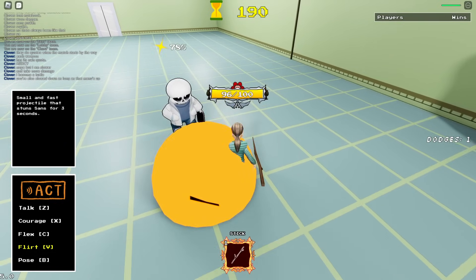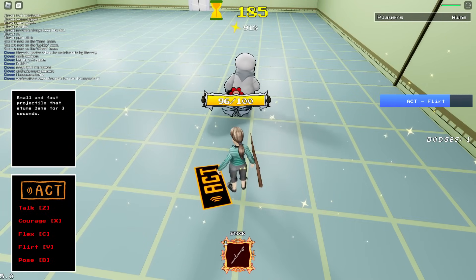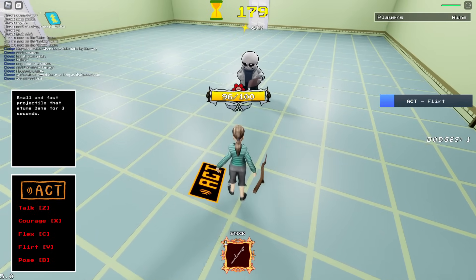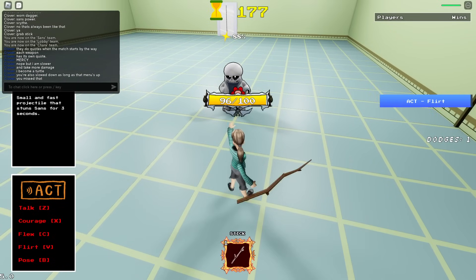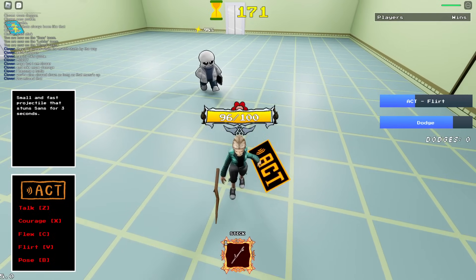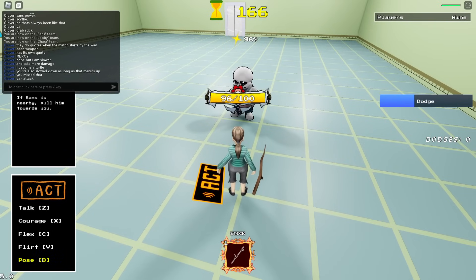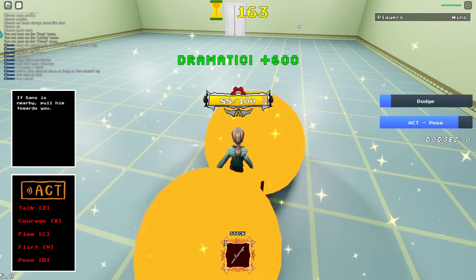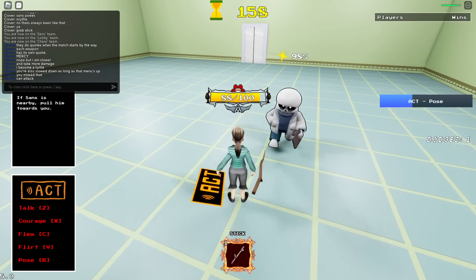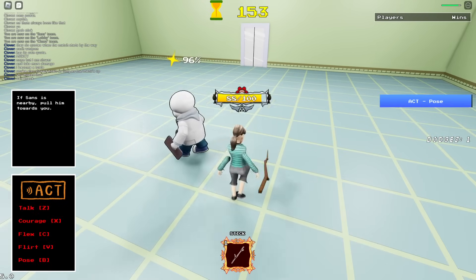My fourth move is Flirt, where I send a small and fast projectile that stuns Ness for three whole seconds if it hits. Now he's stunned and presumably cannot walk or attack. Our last one is Pose — if Ness is nearby, I can increase ratings by 600% and also pull sands over. But if you care about your ratings, you gotta Pose.